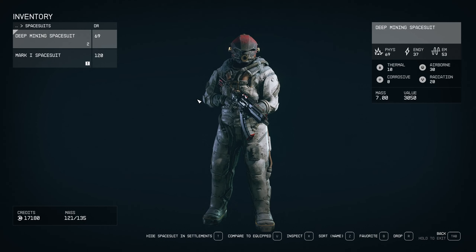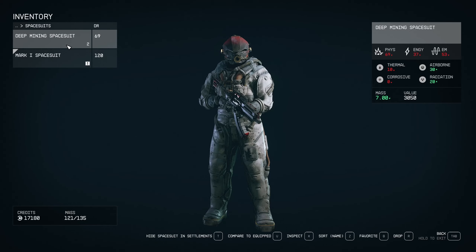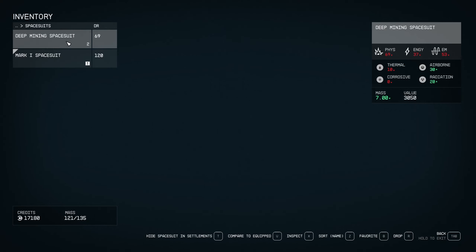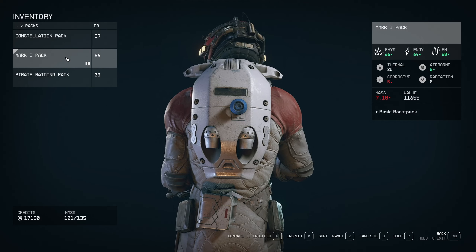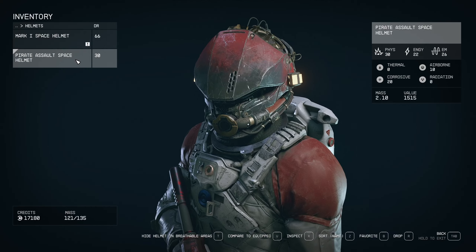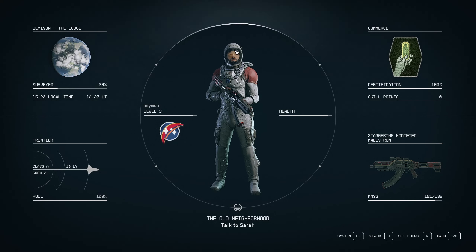Thank you Bethesda. I will go to your inventory, let's see how they look. We use the Mark One spacesuit — as you can see it's a really good improvement from what we have. Here you will have the pack and the helmet. And this is the final touch — this is how you will look.